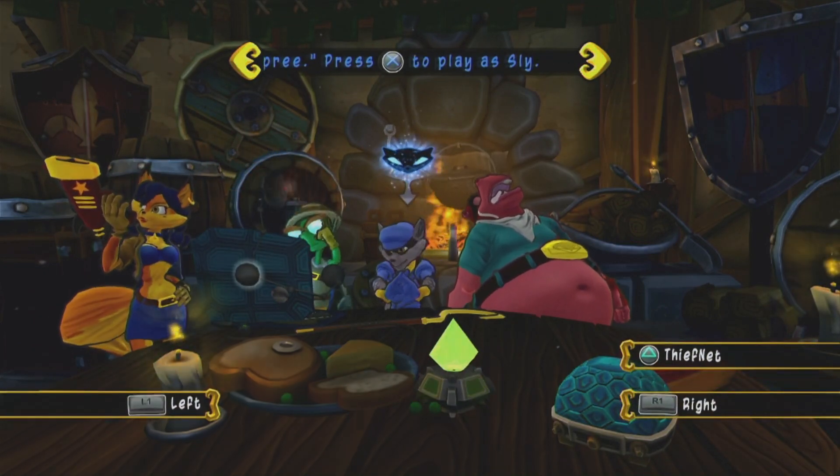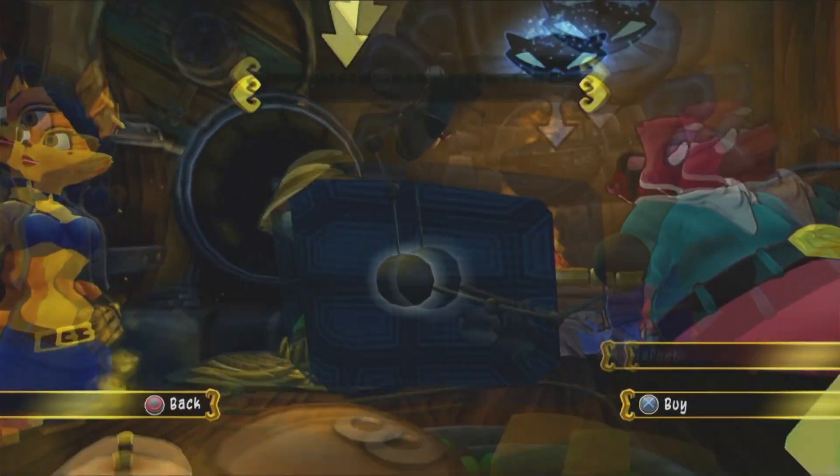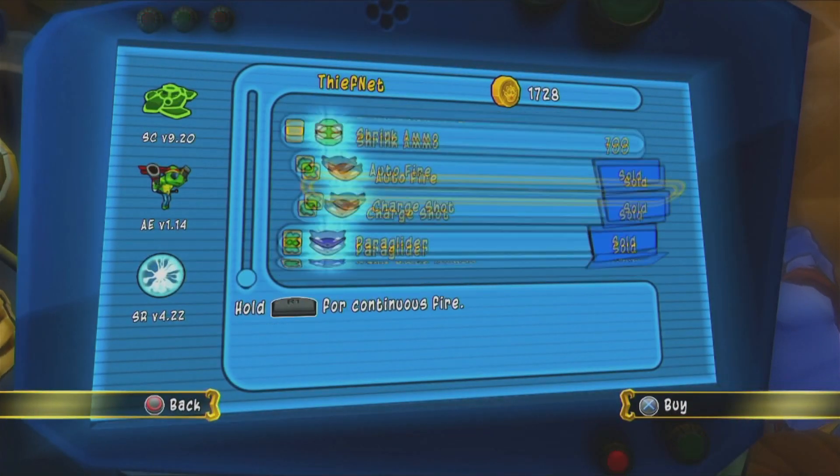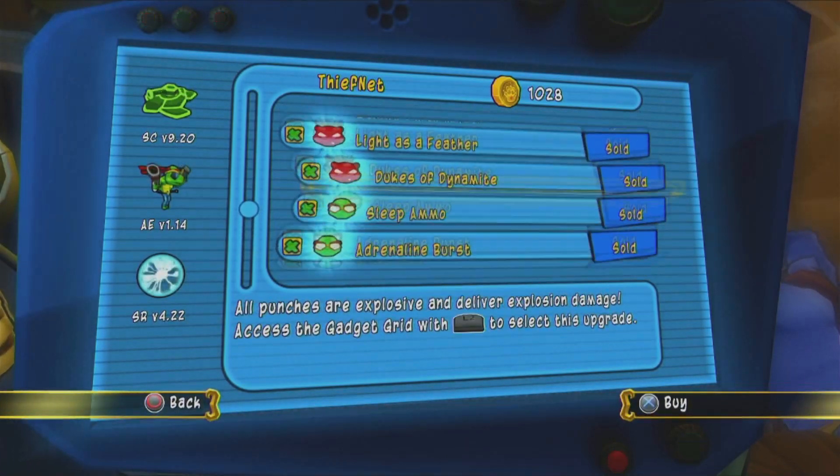Hey everybody, my name is Blackjack, welcome back to Sly for Thieves in Time. Last time we put an end to the Grizz, and this time we made it to Of Mice and Mechs. We're gonna buy our shrink ammo and never use it because it's not that good.